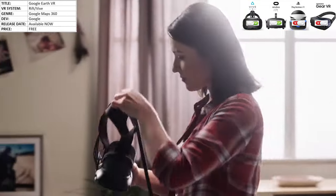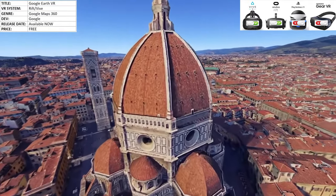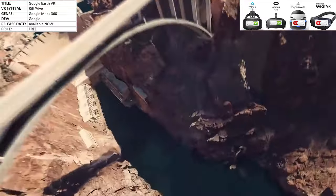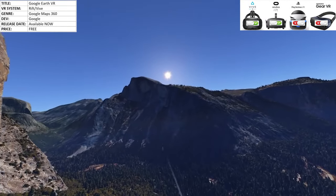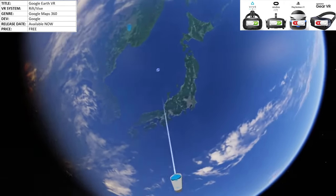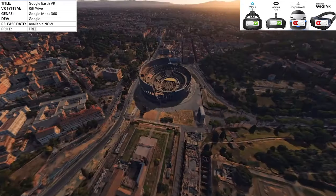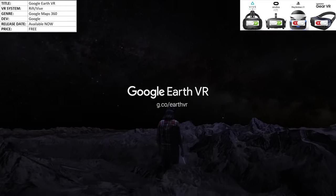Google Earth VR is one of those experiences you let somebody who's never tried virtual reality try first. Unless they're the most jaded, disillusioned individual in the world, they're going to walk away impressed. Anybody can jump in — your hometown, where you got married, your first vacation, where your ancestors come from, where you want to go. Google Earth VR can take you there in a way no other application can. Most major metropolitan areas and UNESCO heritage sites are covered. Let your family and friends try this.